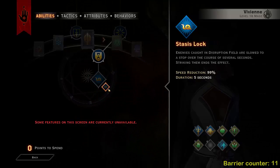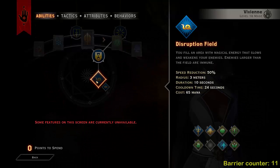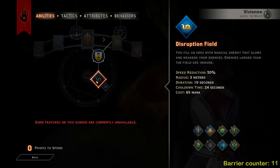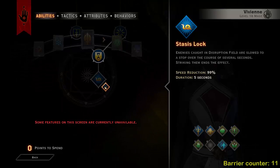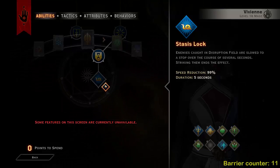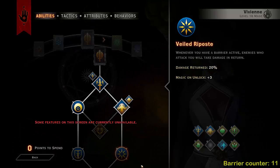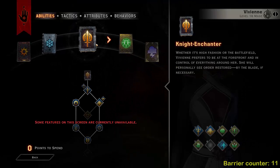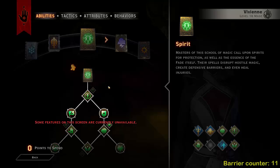I'm only level 16 so I don't have access to all spells yet, but I wouldn't bother taking Destruction Field because all it does is slow enemies — big ones are immune — and to be honest I don't find it very useful. I'd rather spend my points in the full Spirit build.